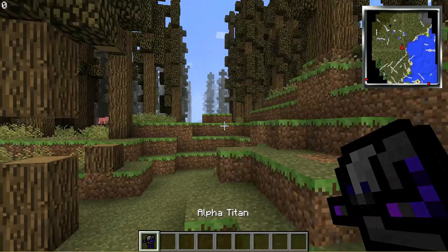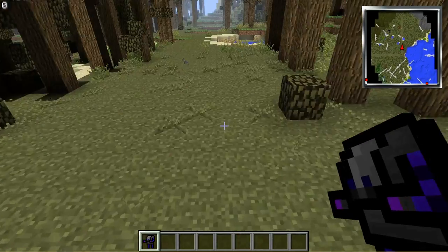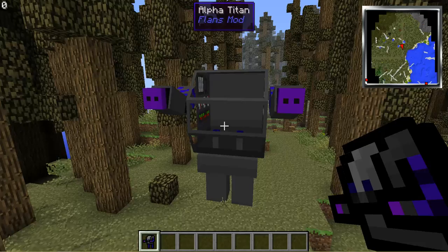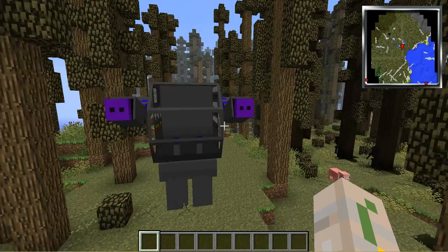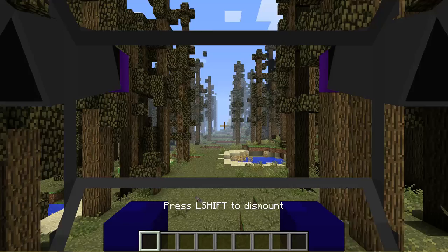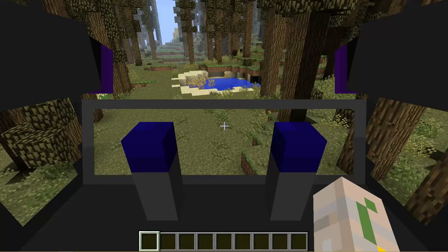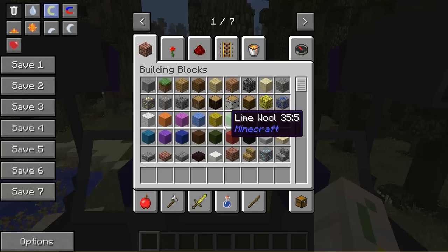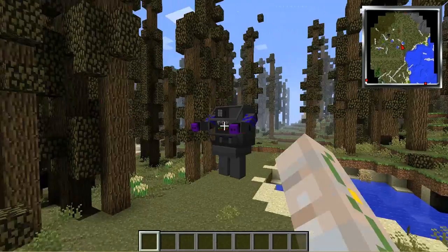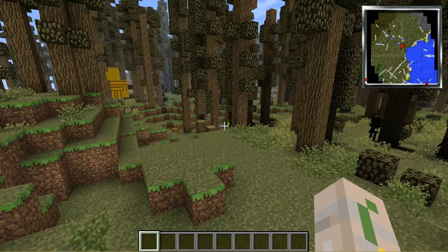Let's get the Alpha Titan. This is part of the mecha mod. This is really cool - you can make a mecha. This is, I think, the bigger one, the more powerful one. In it you can add different tools to excavate, to mine, all that. If we get in it - it's really cool because you can walk really fast and add all sorts of tools. I'm not going to get deep into it because that's going to take forever. There's also a smaller version, but I don't want to get too deep into any of these mods - you just want to play around with them.